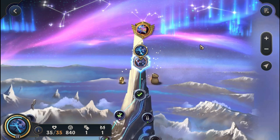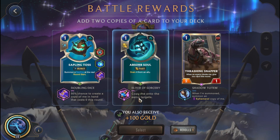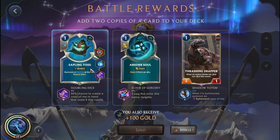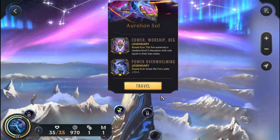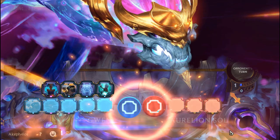Alright, splendid. We get another Doubling Dice on the Sapling Toss — we'll just pick it up, it's fine. Absorb Soul could be useful as well — copy onto the same targets. I think we'll pick this up because we might need extra health if the Aurelion Sol battle doesn't go our way. Let's go ahead and take him on.